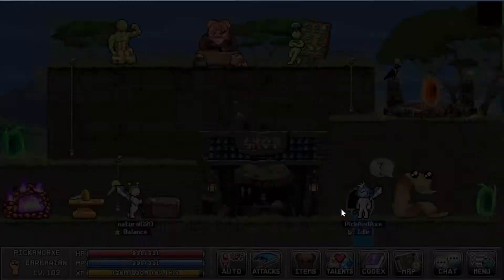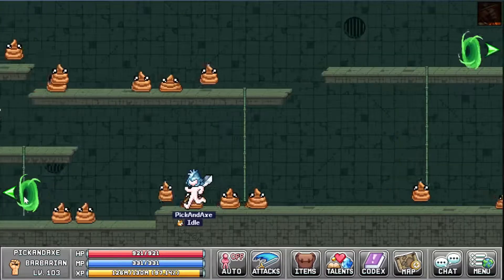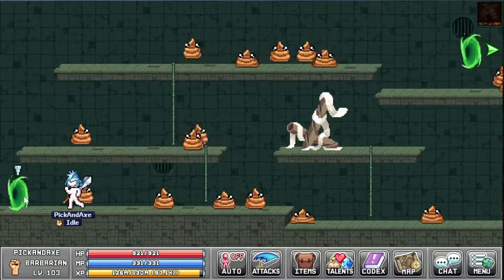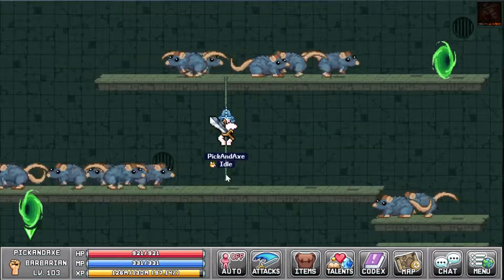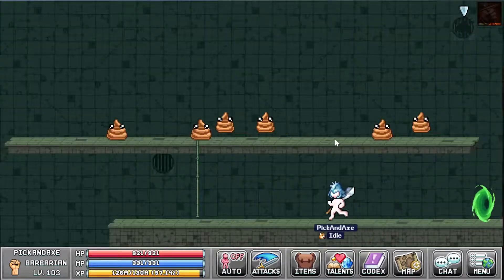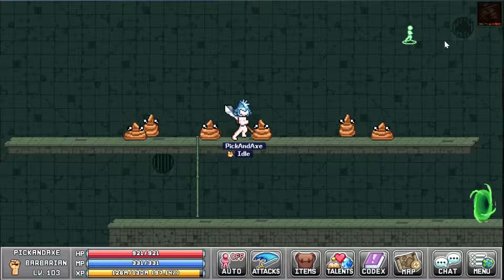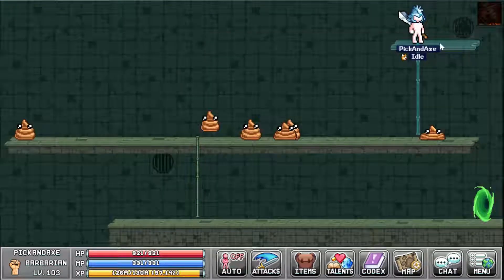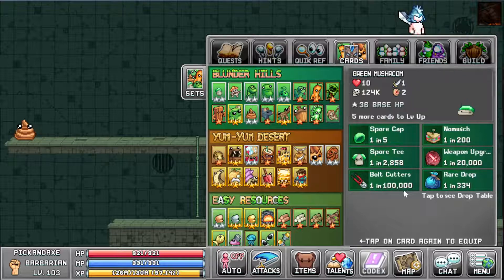Welcome to the video. In this video we're going to find a secret enemy that is much harder to kill than most, and not only because they are strong but because they don't respawn normally. In this area here there is a hidden platform, and to enter this sewer pipe you need a bolt cutter, which you get from the green mushrooms — it's very rare.